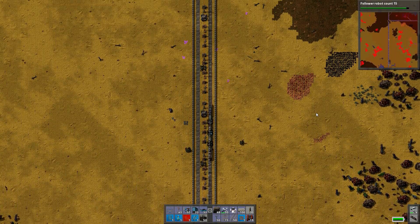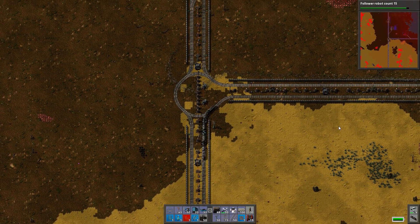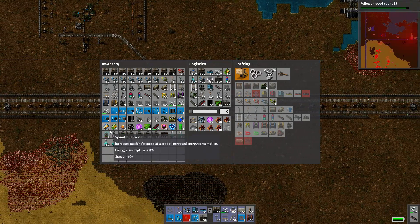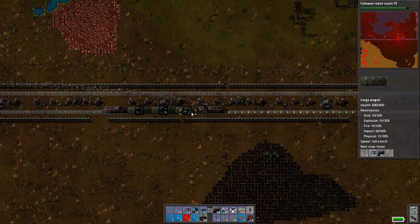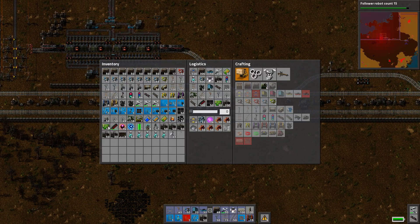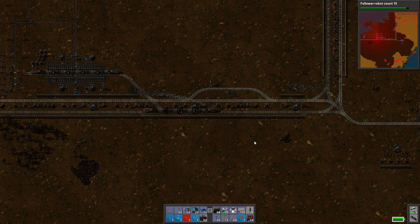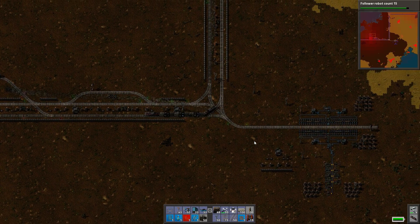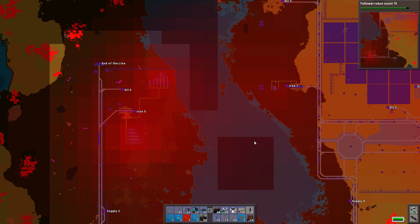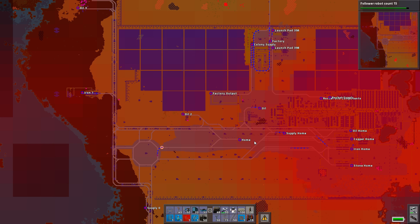We're going to head back for now though. But I should really load this train up with concrete and stuff — that would be nice. Let's throw it back in from the engine. Why are you stopped? Someone down there. Try not to run into each other. So Oil Five is the one we're going to go to — new train Oil Five. And someone is going to go to Iron Six.